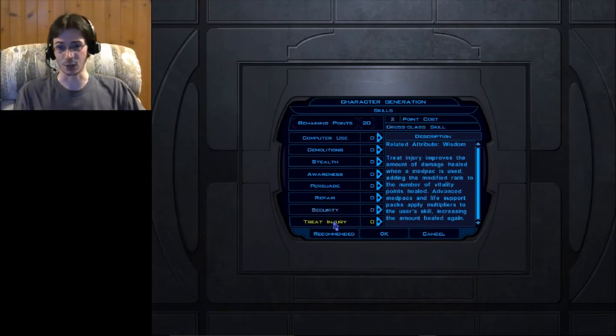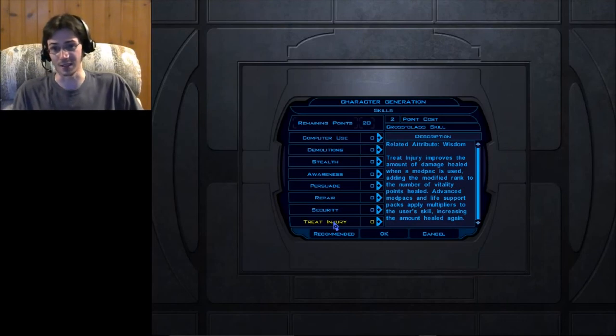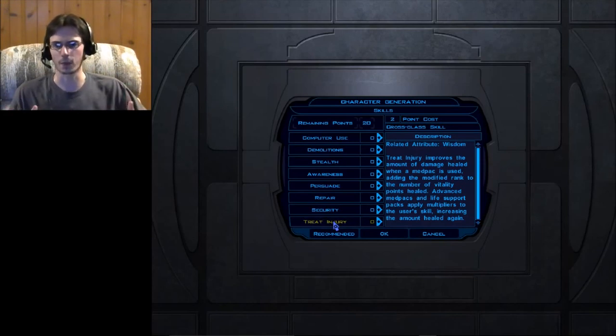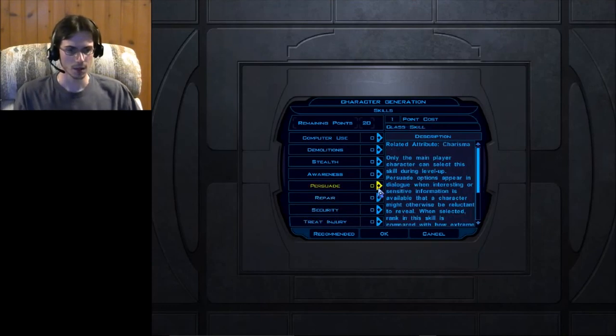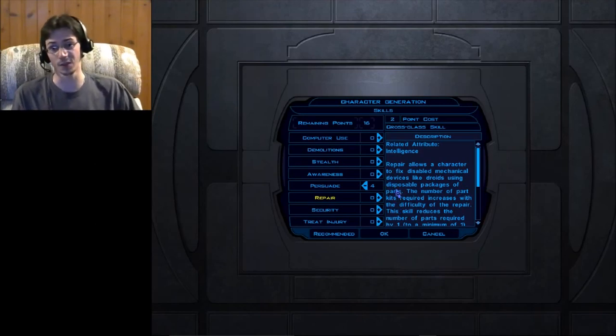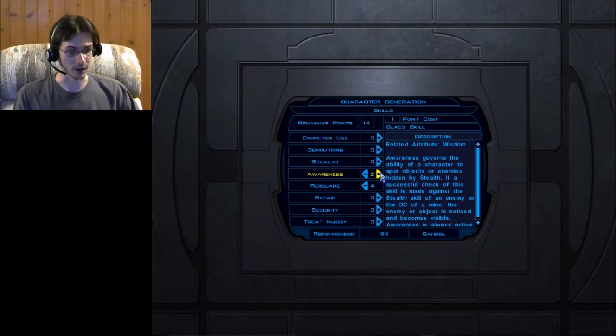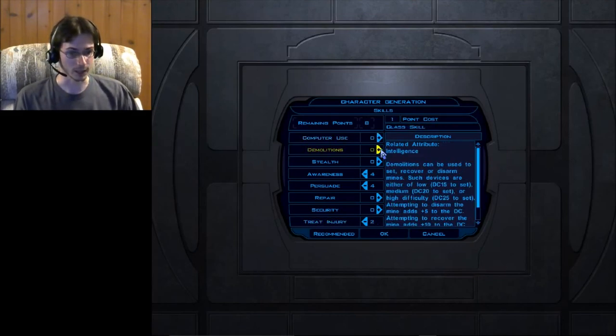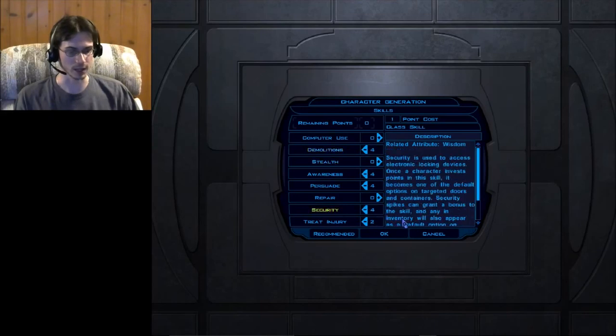Finally, Treat Injury is your ability to heal yourself after taking combat damage using a med pack. Med packs are found throughout the world, and this skill determines how effective they are. I recommend a mix of skills based on the character you want. For a smooth talker, max out Persuade right away. Personally, I'm going with Awareness, two points in Treat Injury, some in Demolitions, and some in Security.